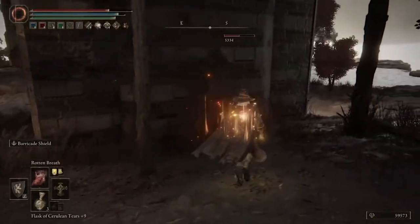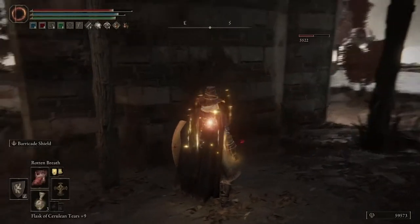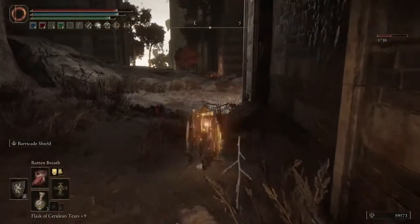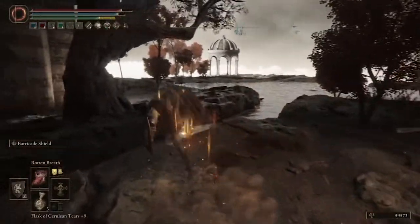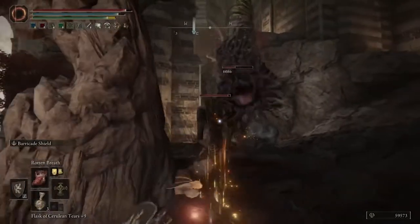Or if you want to speed things up, hang around from a distance and either use more Rotten Breath to get more damage on him, or use the Blasphemous Blade special skill to get some damage done that way as well. You don't have to — the Rotten Breath and Scarlet Rot will take care of things on their own. But if you want to speed it up, this is your best option.